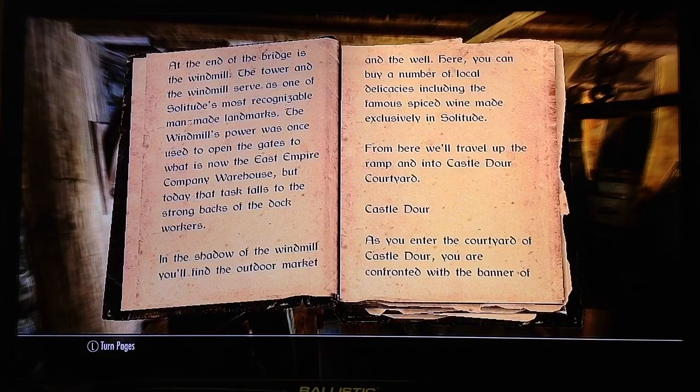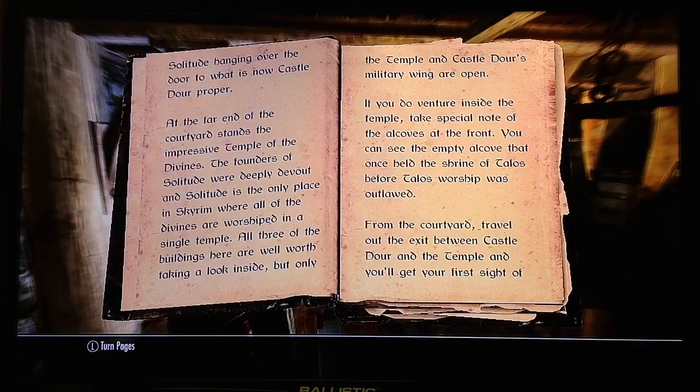From here, we'll travel up the ramp and into the Castle Door Courtyard. As you enter the courtyard of Castle Door, you are confronted with the banner of Solitude hanging over the door to what is now Castle Door proper. At the far end of the courtyard stands the impressive Temple of the Divines. The founders of Solitude were deeply devout, and Solitude is the only place in Skyrim where all the divines are worshipped in a single temple. All three of the buildings here are well worth taking a look inside, but only the temple and Castle Door's military wing are open.